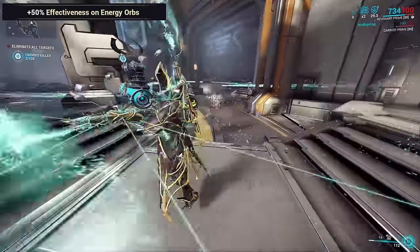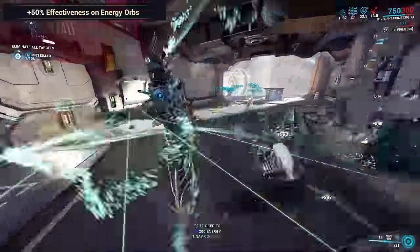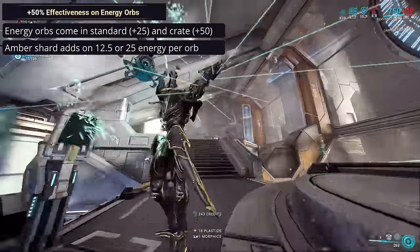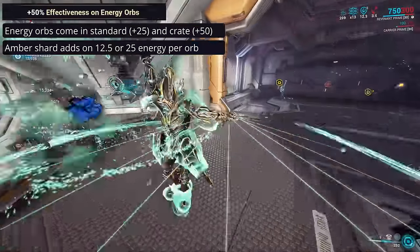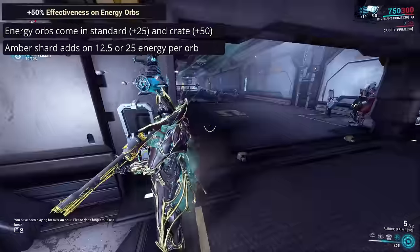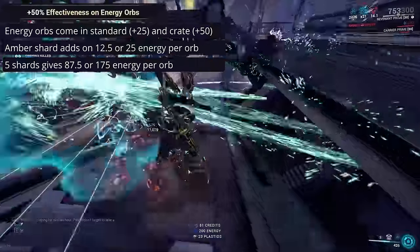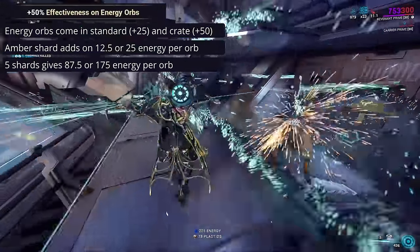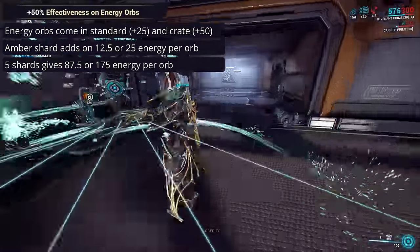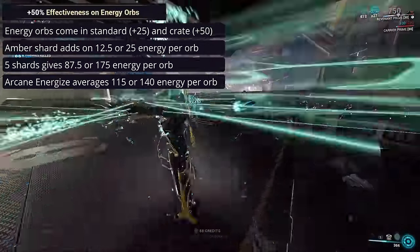A related Amber Shard option lets you gain more energy from energy orbs, acting as a watered-down version of Arcane Energize. Normally an energy orb restores 25 energy, or 50 if you obtain it from a locker or crate. With the Amber Shard, this can be increased to 37.5 and 75 energy respectively, or with Tauforged, 43.8 and 87.5 energy respectively. By stacking 5 normal Amber Shards, you can reach a max of 87.5 energy from normal energy orbs, or 175 energy from crate pickups. By comparison, Arcane Energize will occasionally give you up to 150 extra energy when picking up an energy orb, with a cooldown of 15 seconds and only a 60% chance of procing. Ignoring the cooldown, this means Arcane Energize grants 115 average energy per orb, or 140 for crate orbs.